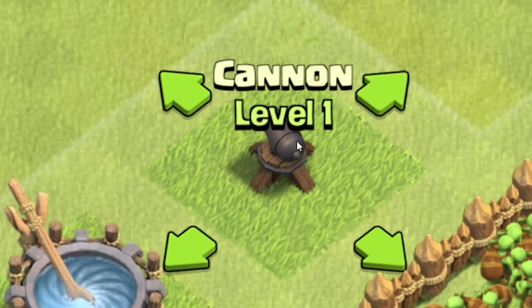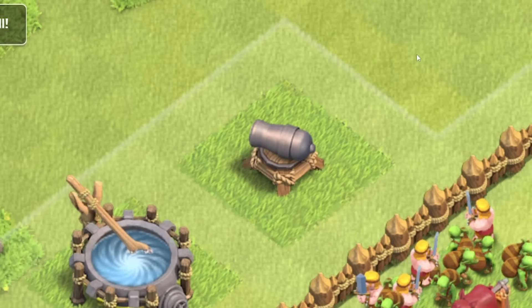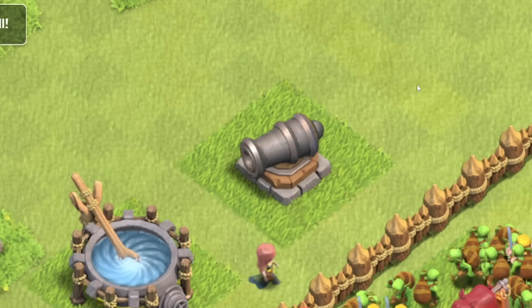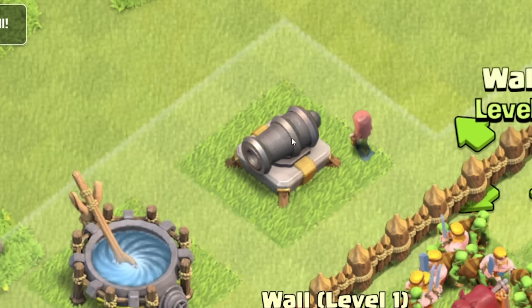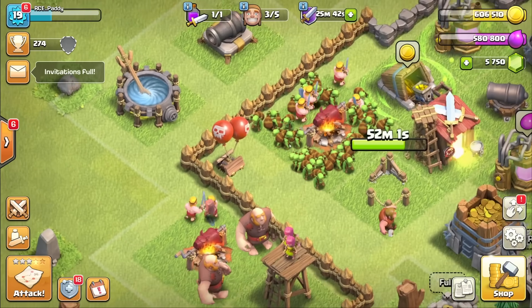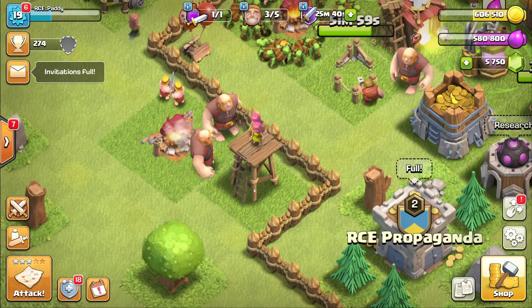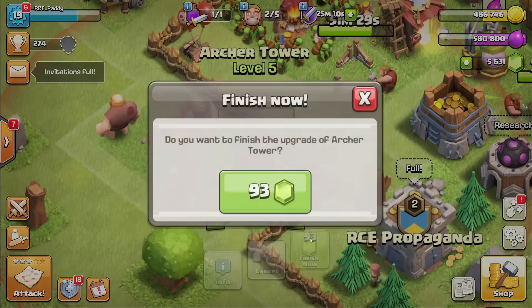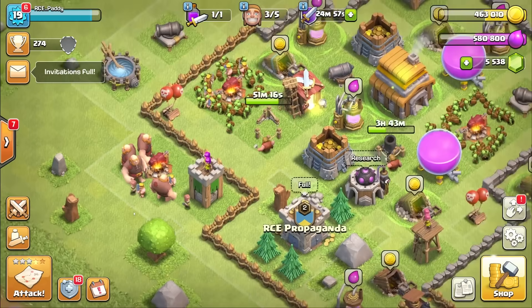Can you see this little cannon here? That is a level 1 cannon, that's a level 2, that's a level 3, that's a level 4, a level 5 looks like this, and then a level 6 looks like that. Decent. So I'll do the same for the arch tower — level 1, level 5, and this is level 6. Pretty beastly. I love games that give a visual upgrade as you upgrade stuff.